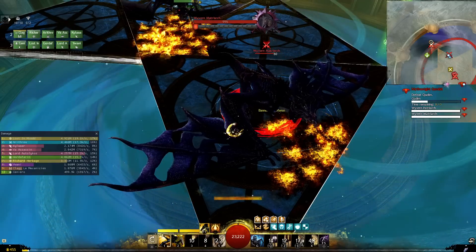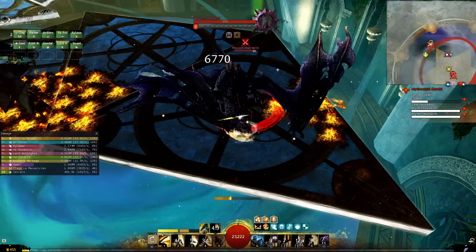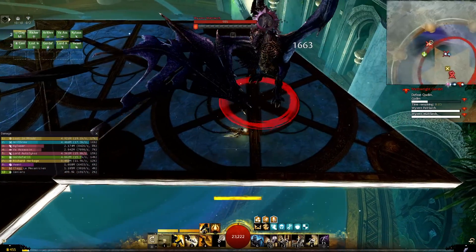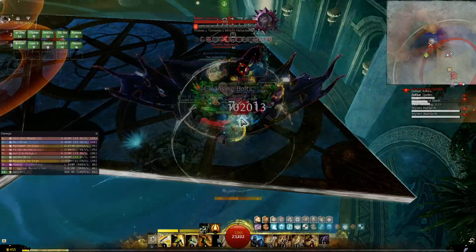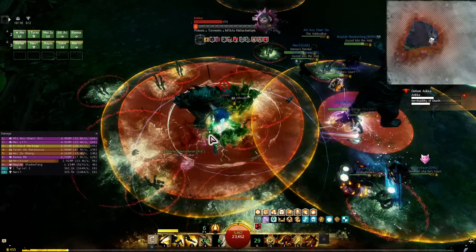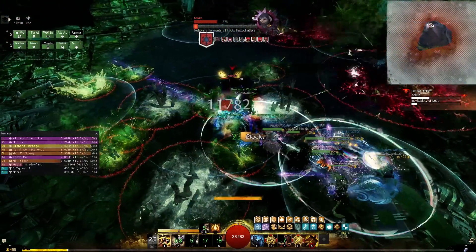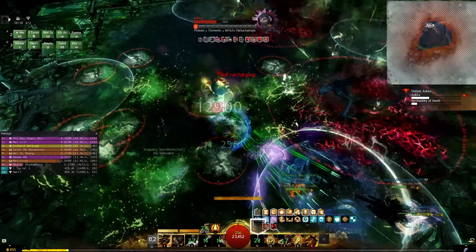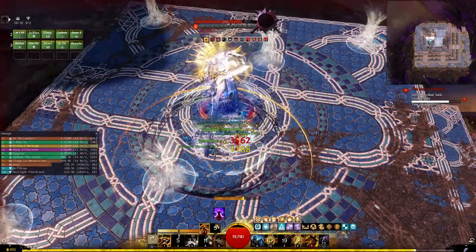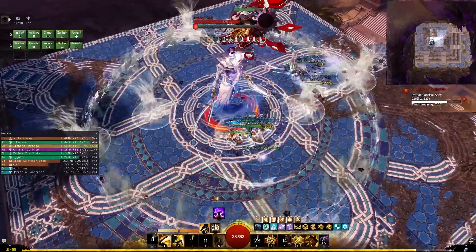Use Full Counter to block the next attack that hits you and then evade afterwards. This gives you a lot of survivability because bosses don't attack very fast. Also, Defiant Stance will turn all damage you take into healing, so even though you would get one-shotted by some attacks you can just use Defiant Stance and heal through it. This can also be used aggressively — if you want to ignore a mechanic and keep doing damage, just use Defiant Stance and stay in melee range.